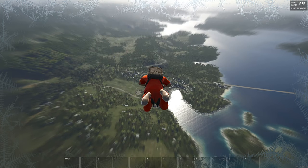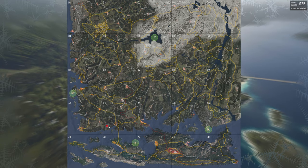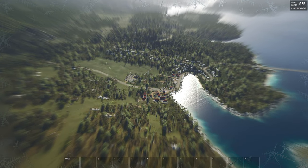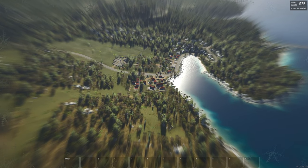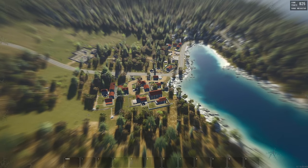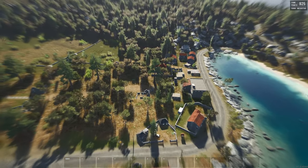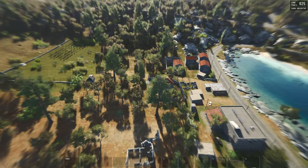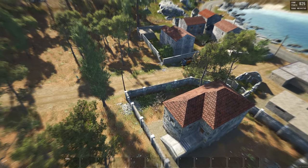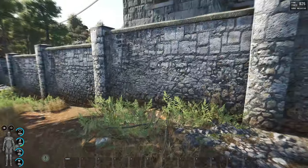I'm going to press forward while lying on my stomach — look at that, you are now moving across the map with much more control over where you want to go. I can hold it as long as I want. When I open my parachute I'll keep going in that same direction. Now I want to land right here, so I press W to slow down and guide myself in.